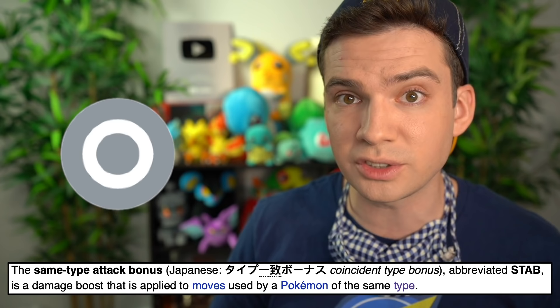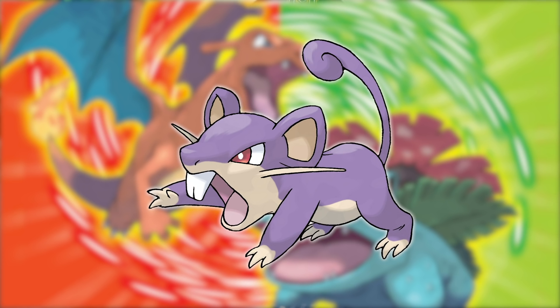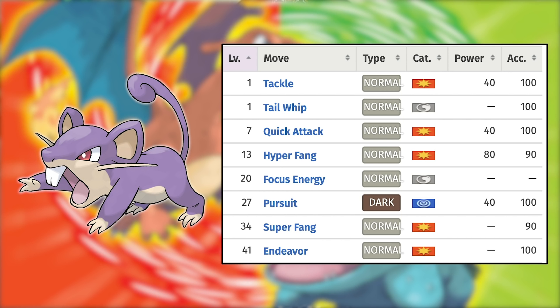While they learn normal type moves like lots of other types of Pokemon, normal type Pokemon get a 50% boost to the power of their normal type moves thanks to STAB, the same type attack boost. Rattata is a particularly appealing early game normal type since it gets the eye-popping 80 base power Hyper Fang at the fantastically low level of just 13. I think that's the first time in my life I've ever referred to Rattata as appealing.